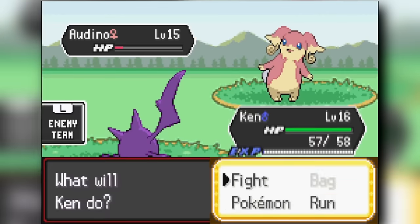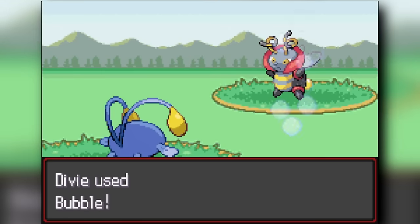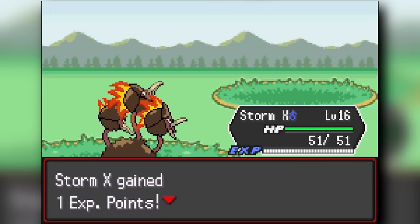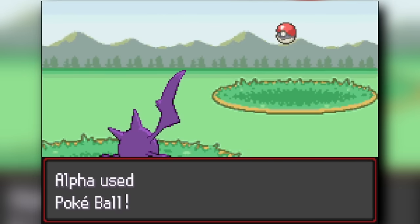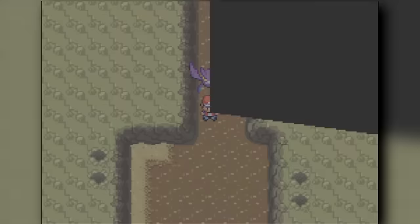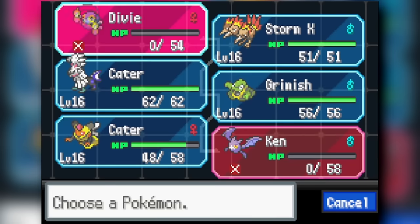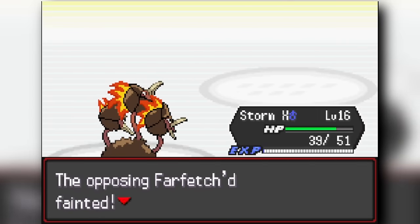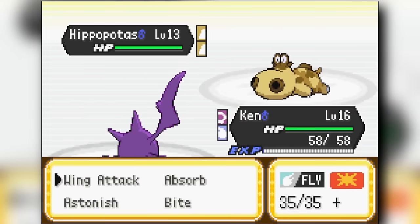We move forward and face off against a trainer to get the Infinite Repel mod, then make our way into Pewter City. In Pewter City there's a lot to catch — we get an Alolan Grimer inside the city, and in Diglett's Cave we get a Seel/Sealeo evolution which is going to be really good too. We move on and face off against the Falconer, beat them on our first attempt, and get the first gym unlocked.